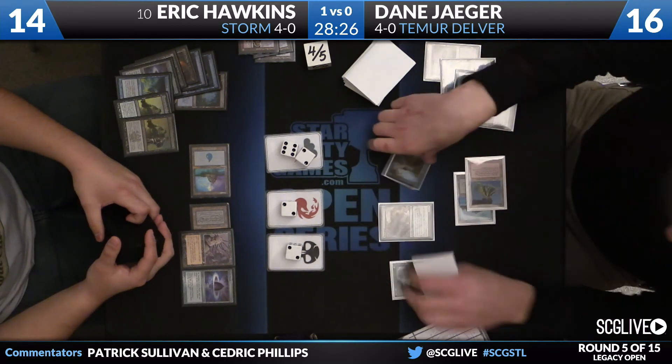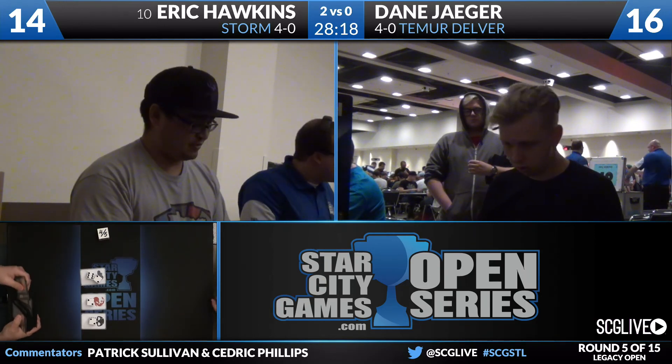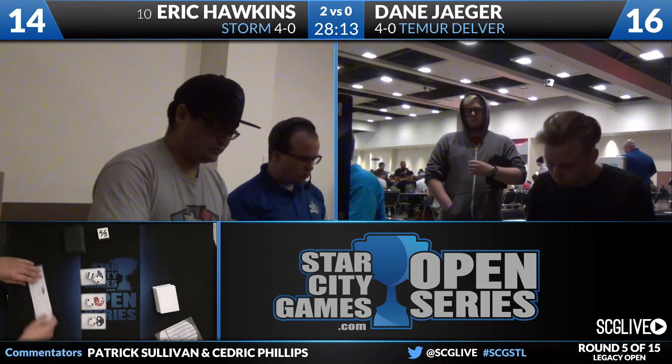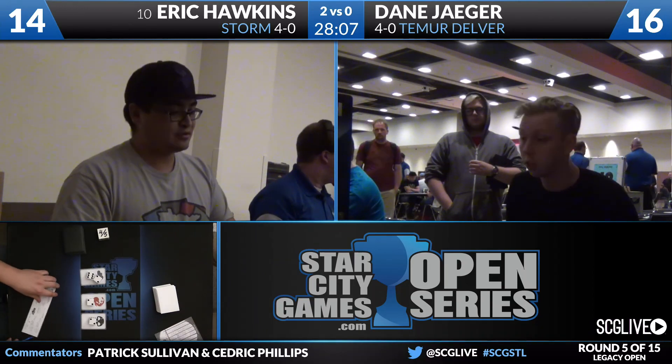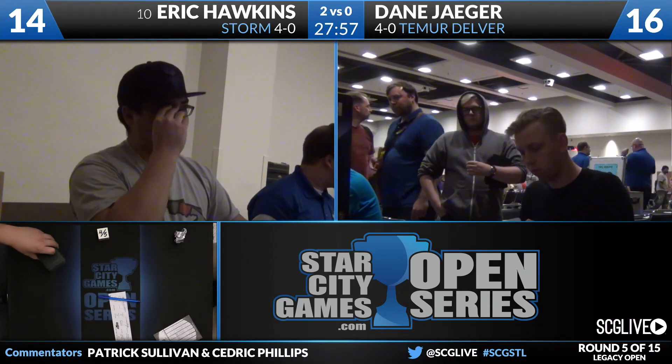That's spell eight - eight times two is 16. That's going to do it. Eric Hawkins is going to win this match over Dane Jaeger, two games to zero. Number 10 on our Season 4 leaderboard picks up an impressive win. Storm takes care of Team RUDelver, and Mr. Hawkins is 5-0 in what's a very important tournament for him. And it wasn't like Jaeger had bad hands - he had threats on turn one with counterspells, about what you'd ask for in the matchup. But Hawkins was able to get through it very, very easily. One discard spell and a very fast kill. Good sequencing and enough to get it done. We were curious about what combo decks we would see this weekend - now we've seen it.